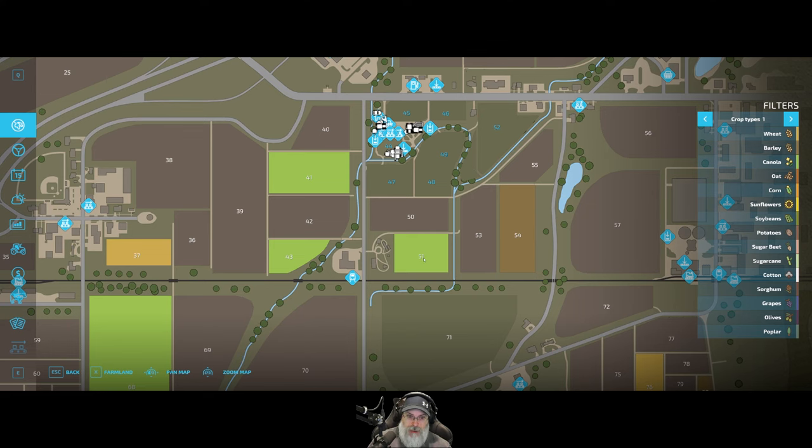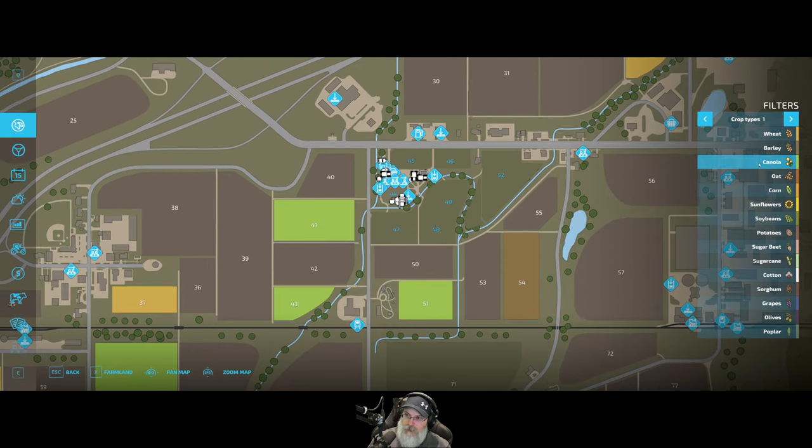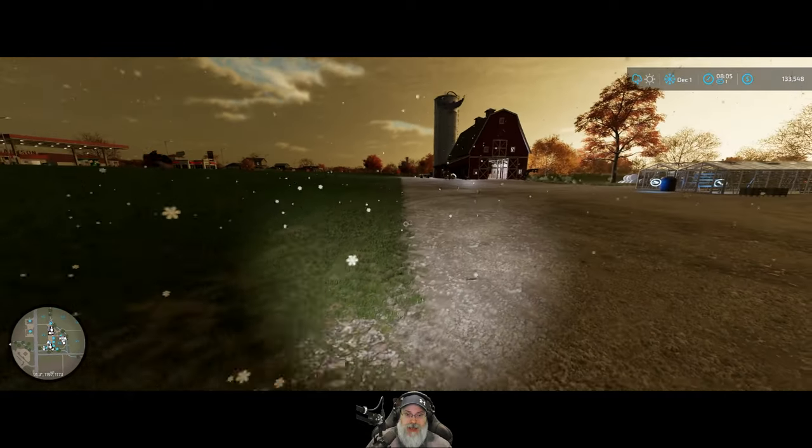What does this other field have on it? That light green - I think that might be canola. Yep, it's canola. So that doesn't do us any good in terms of feed for the chickens. Plus this field 54 is the better deal just because of all the extra land that comes with it. That's kind of what I have in mind.